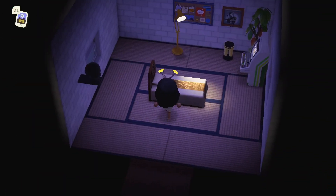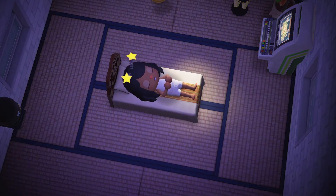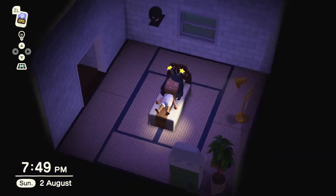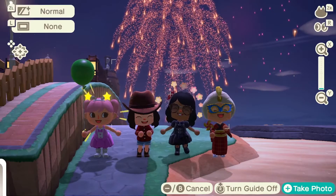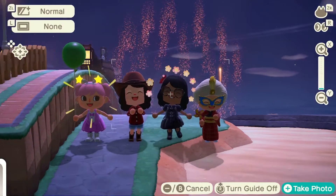The August update for Animal Crossing is absolutely incredible. You can back up your island for the first time, just in case your Switch falls in a river. You can hop in a bed and visit so many incredible islands around the world with DreamSuite, but most importantly you can have your friends around for one big incredible fireworks celebration — and we did just that on a recent stream, so here's what happened.